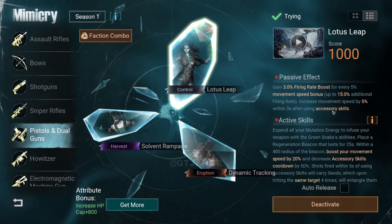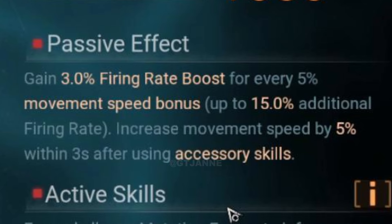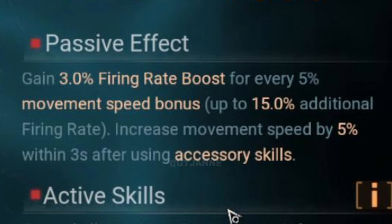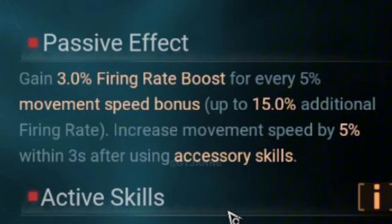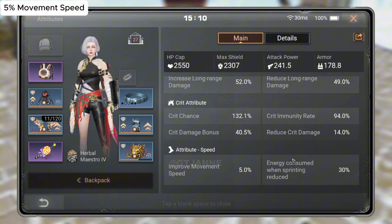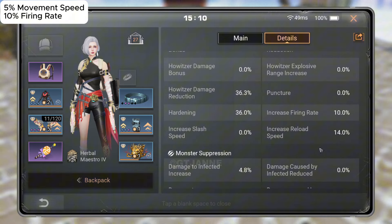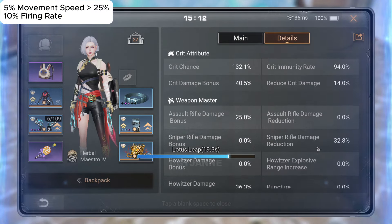Let's start with the Lotus Leap Mimicry. Its passive effect boosts your firing rate by 3% for every 5% increase in movement speed, up to a maximum of 15% additional firing rate. You also gain a 5% movement speed boost for 3 seconds after using accessory skills. The idea is that with more movement speed, you get a greater firing rate boost. However, in my testing, the firing rate boost didn't seem to change regardless of how much movement speed I had.